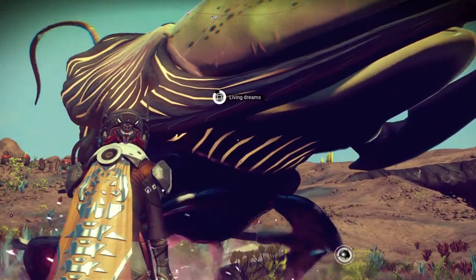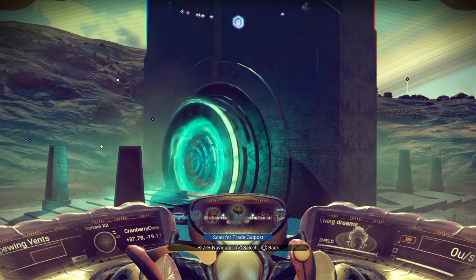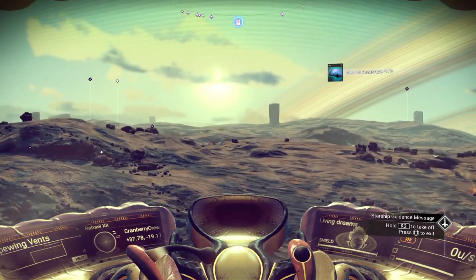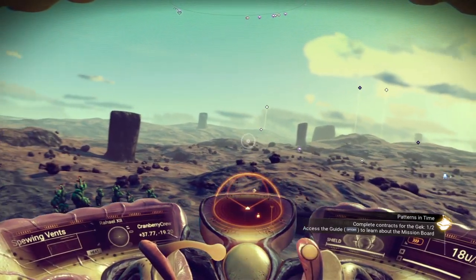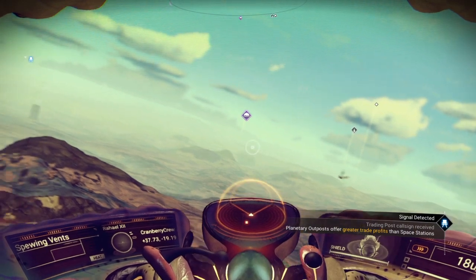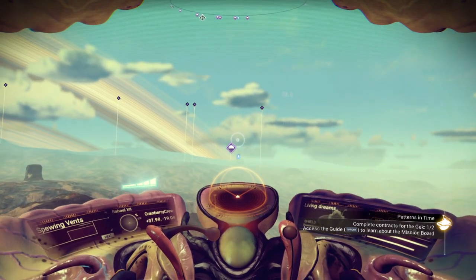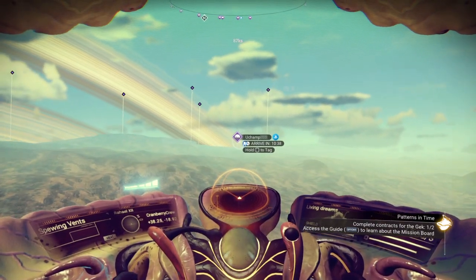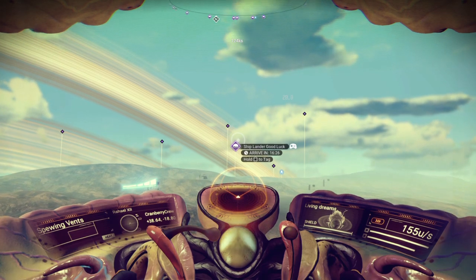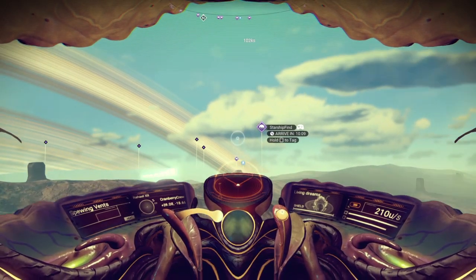Over here — scan for trade outpost and then just go to that trade outpost. Mind boggling how many different things there are. It's usually this one. If you see all these — good luck. It literally took me four hours of sitting there until it showed up.